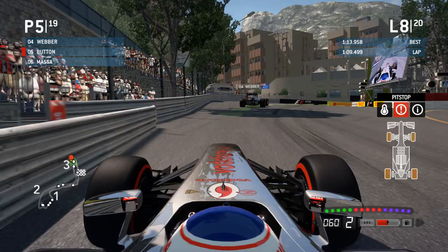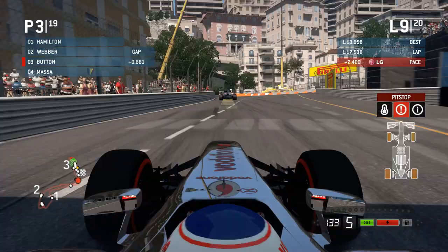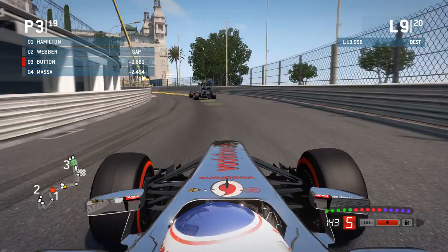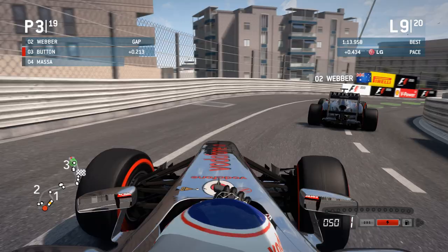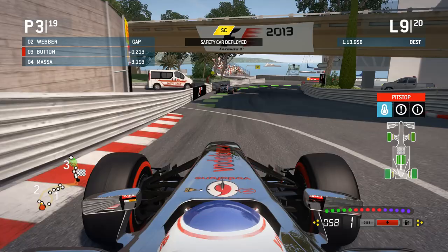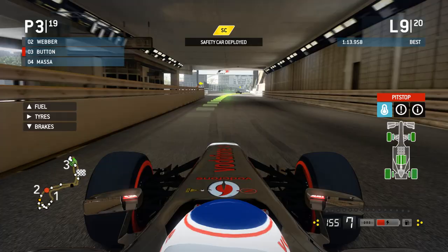We're suddenly up to third — people are pitting, and there was a huge confetti-like debris field on the swimming pool section. Mark Webber is ahead and I don't know where Raikkonen's gone — whether he was involved in the accident. Now we've got Webber who we are definitely racing. The stewards almost seemed not to pull out a safety car, but they have — safety car is out. I honestly swear that was not planned when I said the AI had decided not to pull it out, but they have.